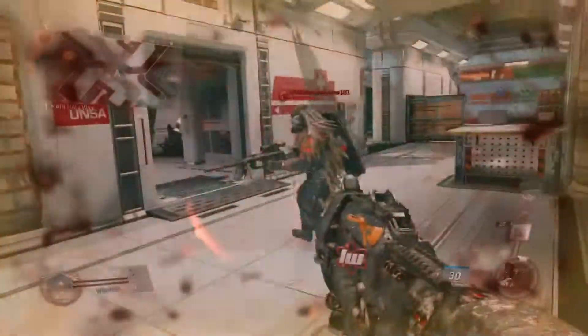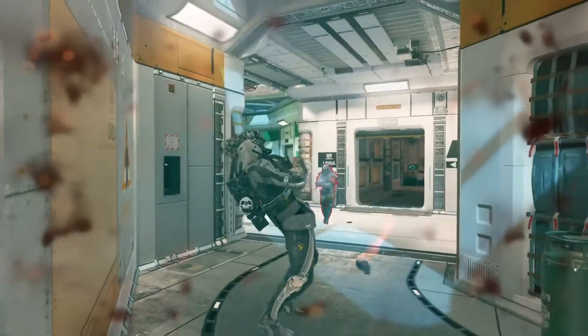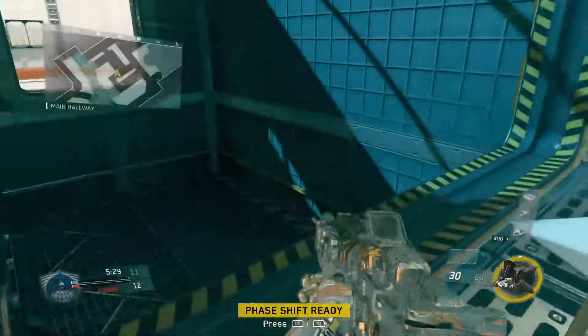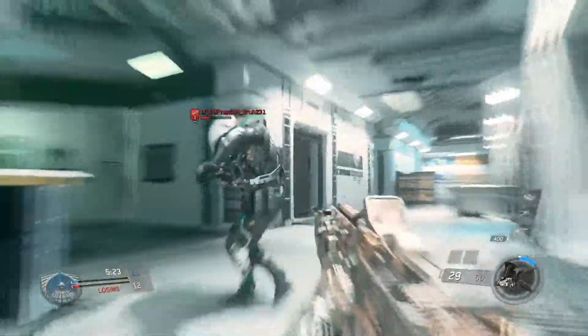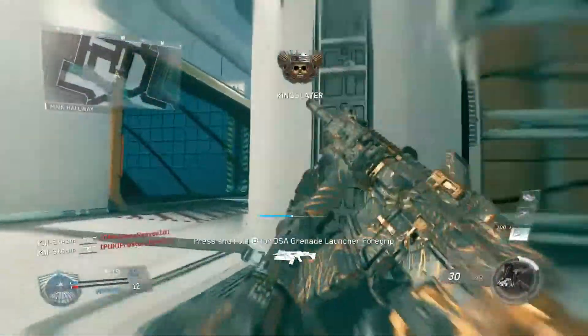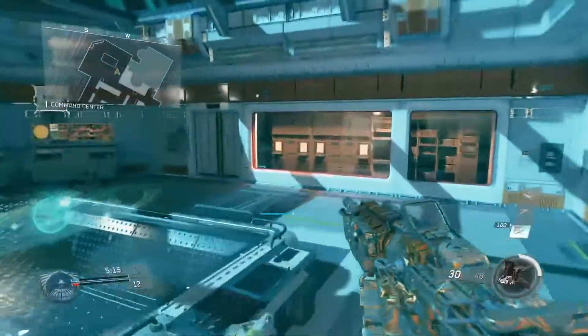I literally just disappeared - no cloaking device, you're literally just gone. You disappear out of the game: no name tag, no nothing. Here's my friend using his Phase Shift as well. We both used our Phase Shift at the same time, and he traveled to the same dimension I traveled to.